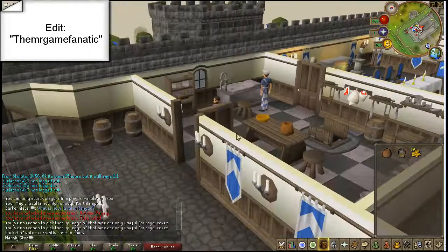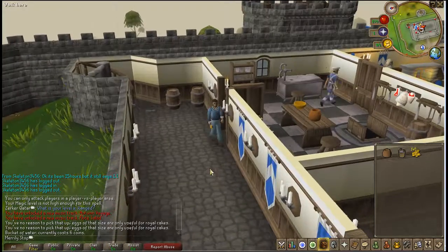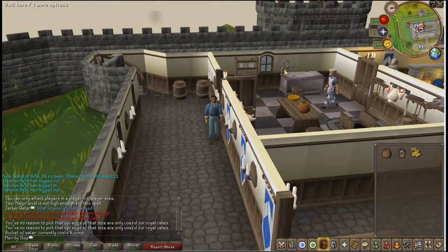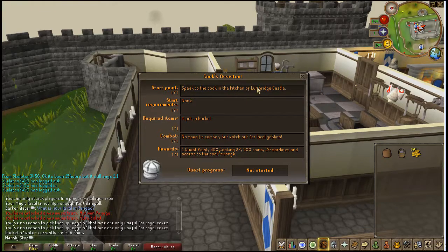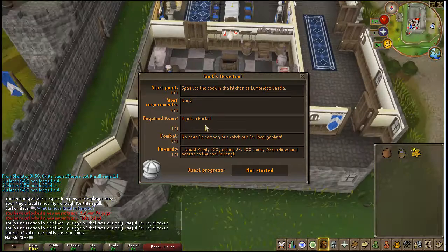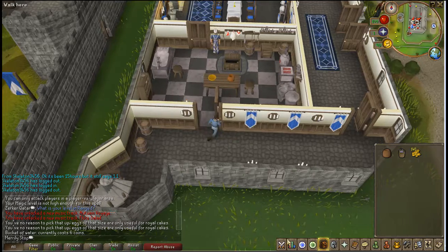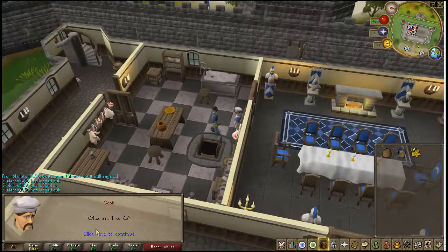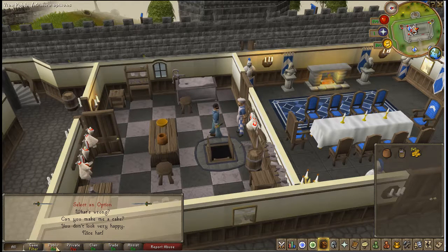Hello everybody, this is the Mr. WoW Fanatic and I am on RuneScape. The quest I will be completing today — this is a quest guide for the quest Cook's Assistant. You need to speak to the cook. I need a pot, a bucket, and no specific combat, and that's a nice reward for a level 3. I am indeed on a new account; this is not my main account. I'm only on this account to do these quest reviews. So, let's get started.